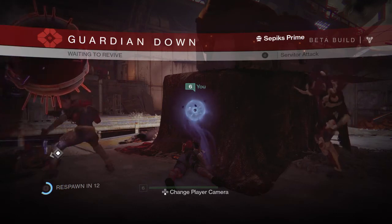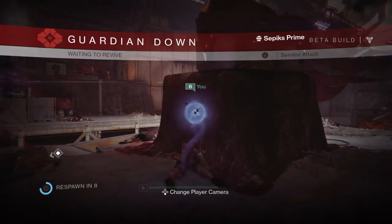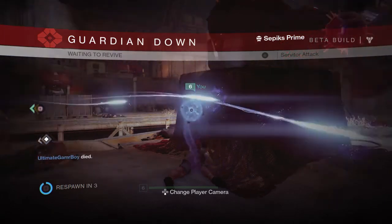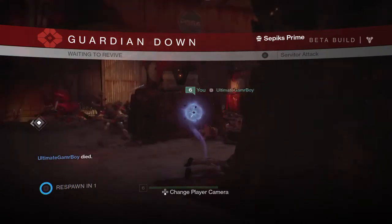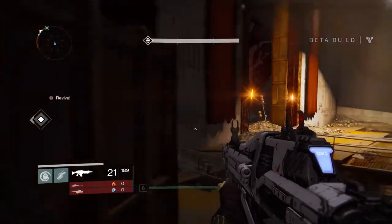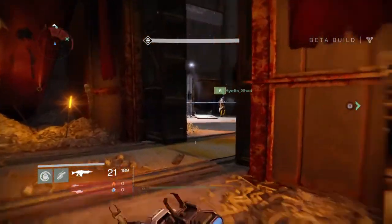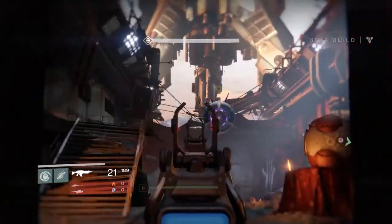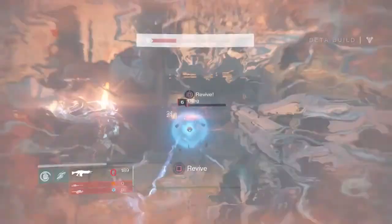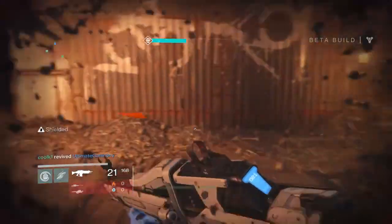The quickest way to kill Sepiks Prime is to shoot him in the middle of the eye. If you hit him right there with one of the strongest weapons and get a gold number, it gives you a quicker kill. The best weapons to use are the sniper rifle — I forgot the exact name — or the assault rifle I'm using now. If you have a third weapon around level five or six, a grenade launcher will knock down a bit more health.